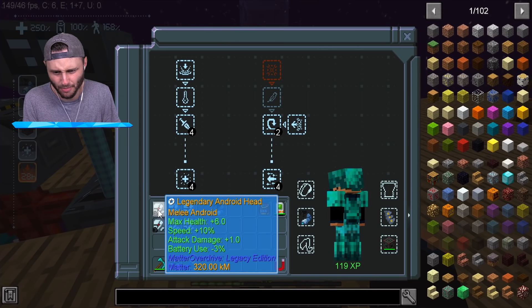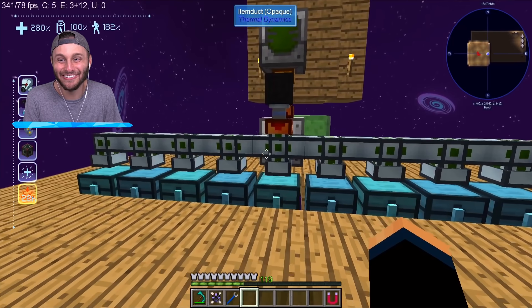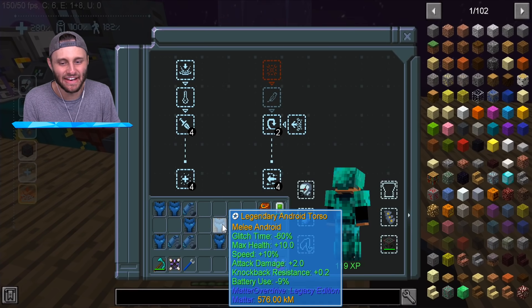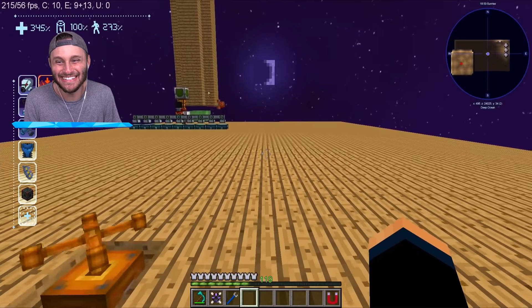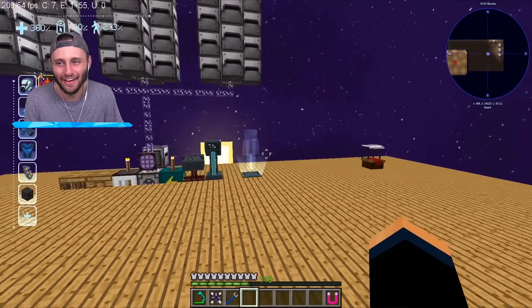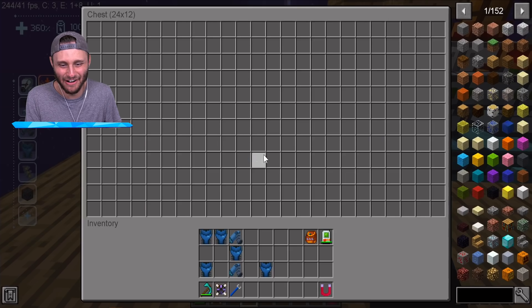Let's use this helmet - I think this helmet's the best: plus six health, ten percent max speed. 265... 270... 280 health! This torso: plus ten speed and health. And then the legs: plus six and ten. Look at this - 273... 360 health! Dudes, we are maxed out. Hopefully we'll find even better legendary gear. This is sick.